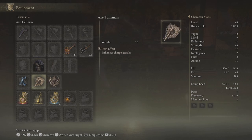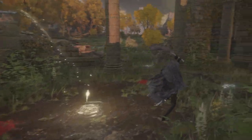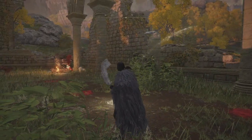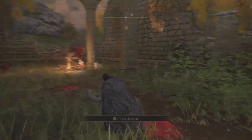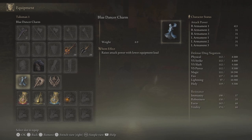I'm using the axe talisman because this weapon has a crazy chase-down as an R2 and it counts as a charged attack. Then we have the Blue Dancer's Charm - also known as the flim ring. You can see my damage is 413; take that off and it's 379.